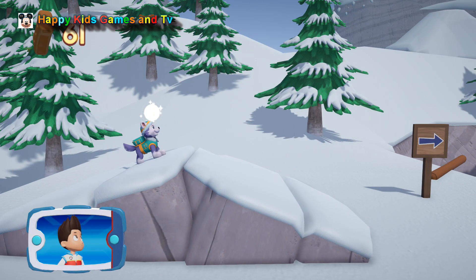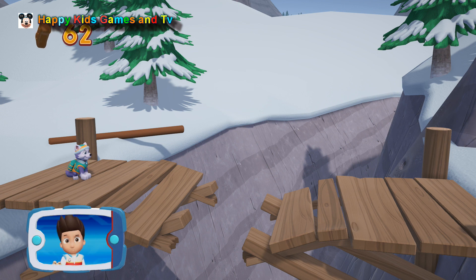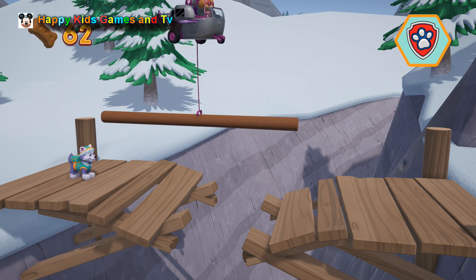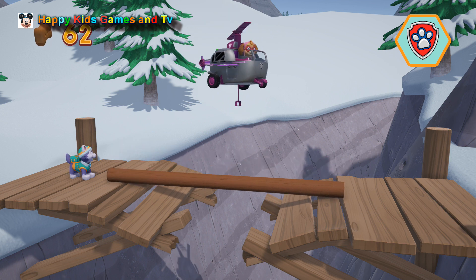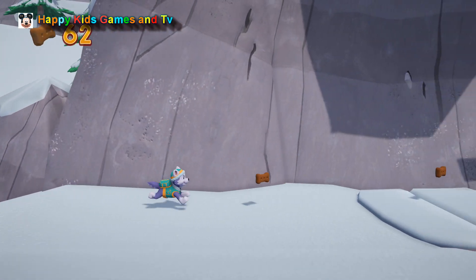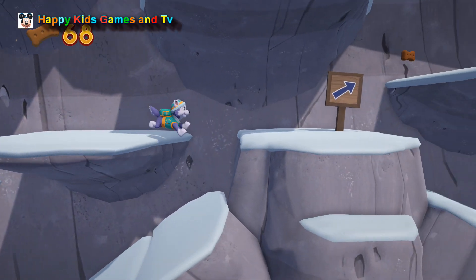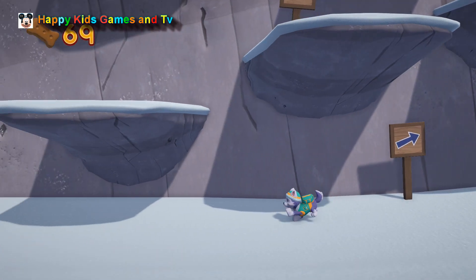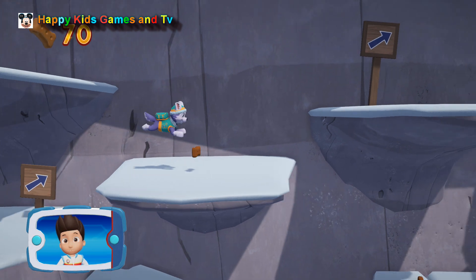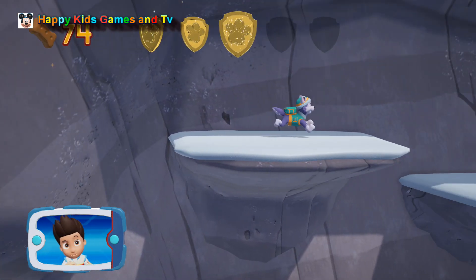Collect all the pup treats you find to earn pup treat awards when we get back to the lookout. It looks too far for Everest to jump. We need Skye to lend us a paw. All right! Now we can keep moving! I'm detecting a golden paw print somewhere nearby. Let's keep moving! Help Everest reach the gate at the bottom of the mountain and unlock it so we can rescue. You got the golden paw print.